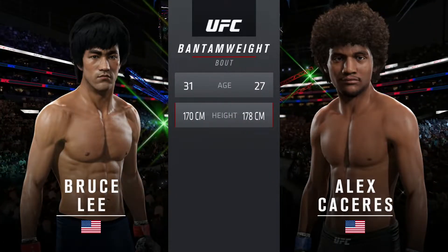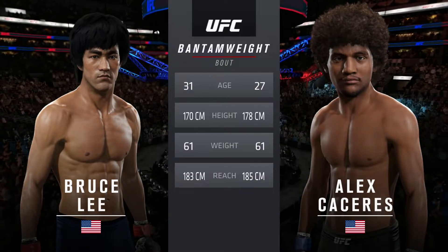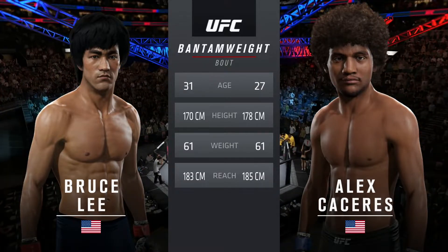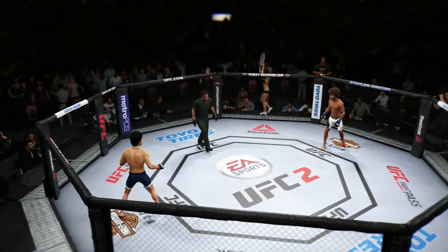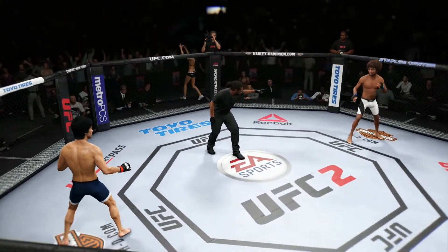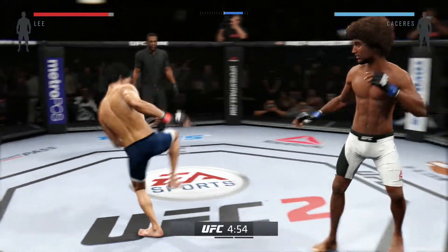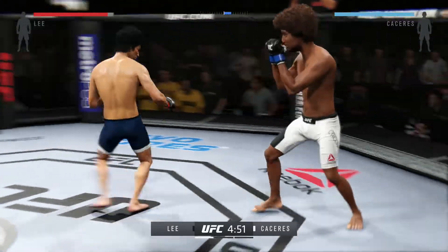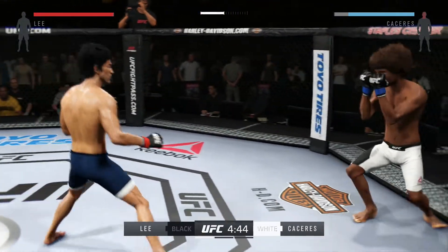For this bantamweight battle, Lee is four years his elder. Caceres will have a one-inch reach advantage. Bruce Buffer. Bruce Lee. Alex Caceres. And here we go. Southpaw versus Southpaw. Fight scheduled for three five-minute rounds. Black trunks for Caceres, blue trunks for Lee.